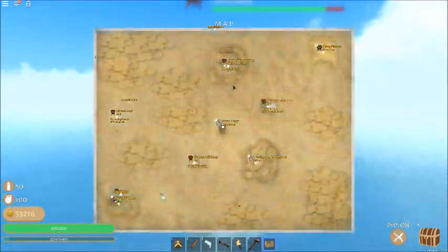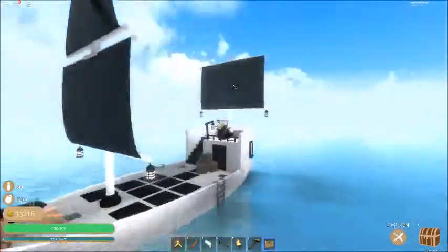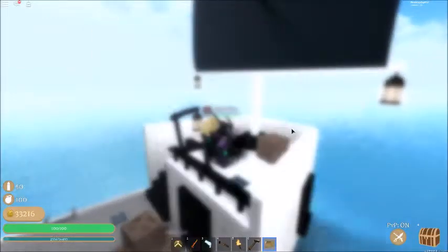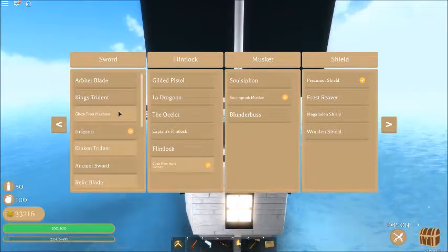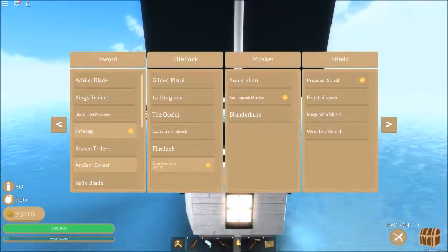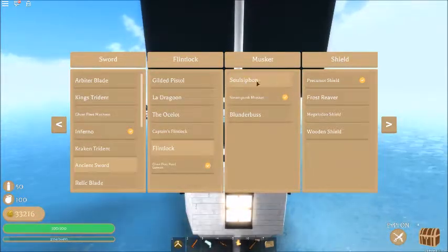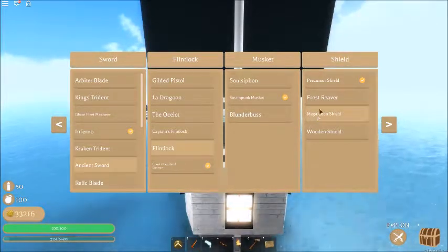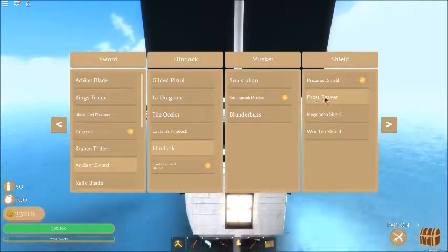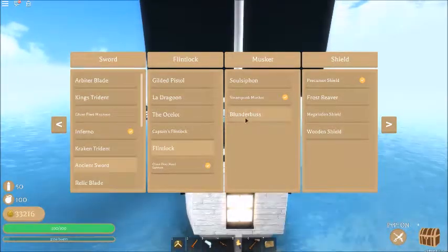Now the third farming method. If you want to buy things and you're pretty high level and have a crew — like if you're level 20 and have a galleon or maybe even some relics. I have all swords: the Arbitur King, Striden, the Inferno Sword. You can get the Soul Siphon, a Frost Reaver, or the Precursor Shield — it's the best shield you can actually get. Frost Reaver is just a sword and shield but it doesn't do much in my hands. Of course you can get some weapons too.